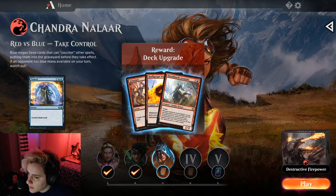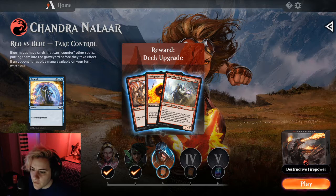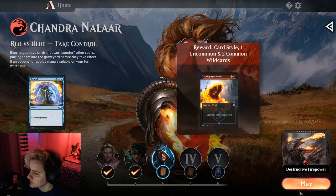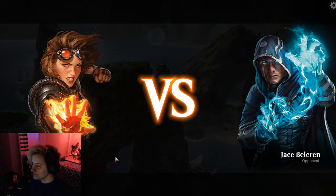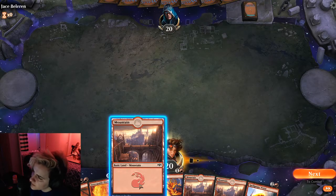So next up we'll play blue. Blue Mages have cards that can counter other spells, putting them into the graveyard before they can take effect. If an opponent has blue mana available on your turn, watch out.